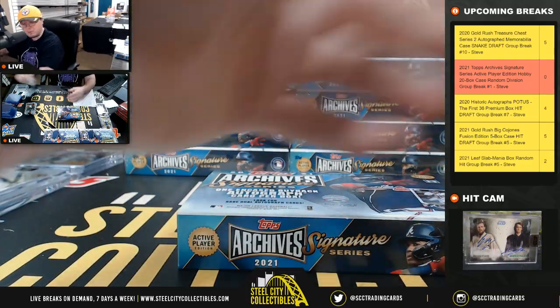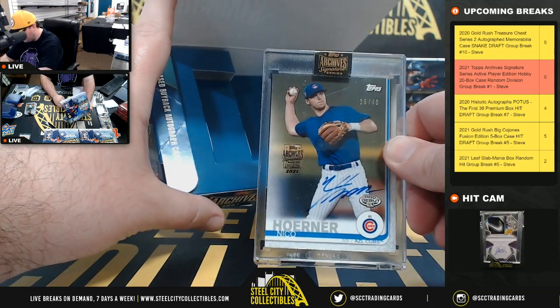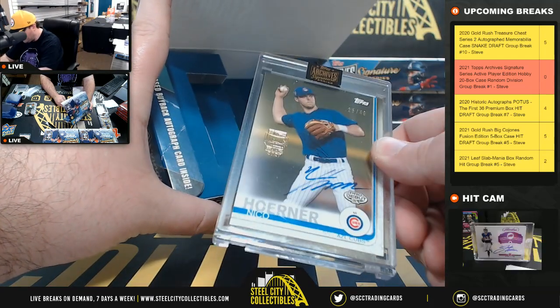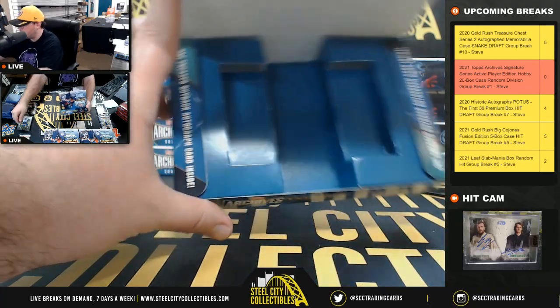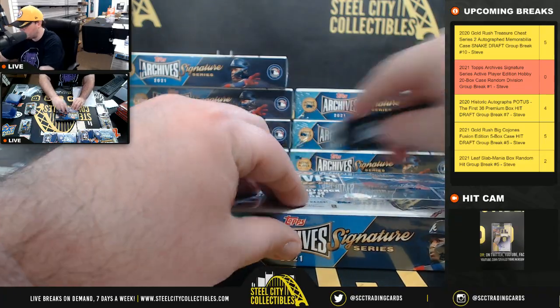Box number 12 — Nico Hoerner, Topps Pro Debut, number 25 of 40, the Chicago Cubs, National Central going to James.